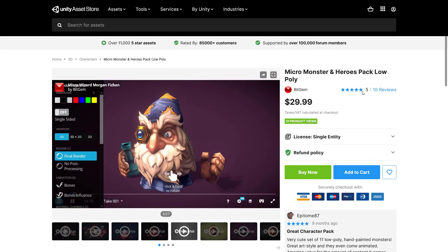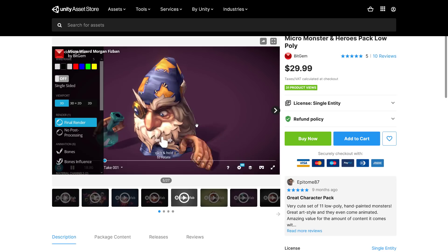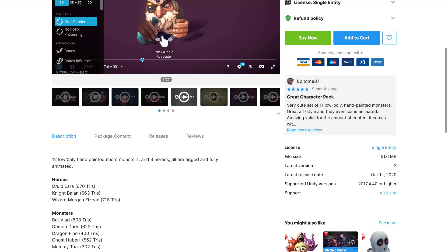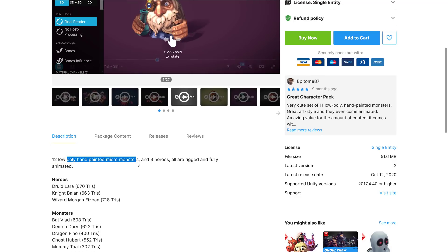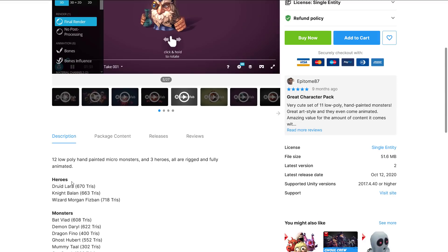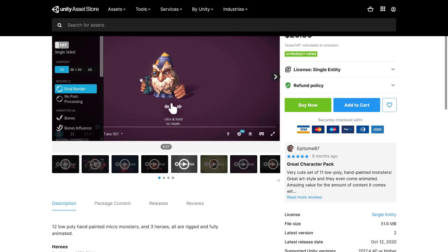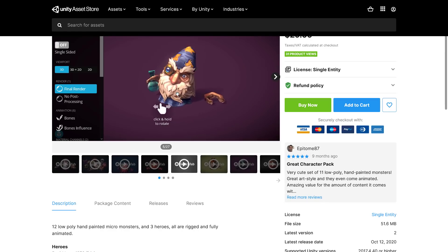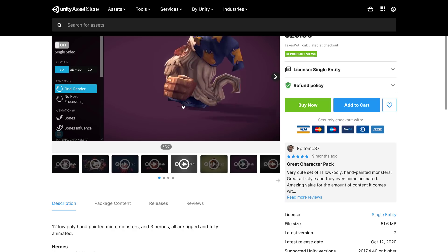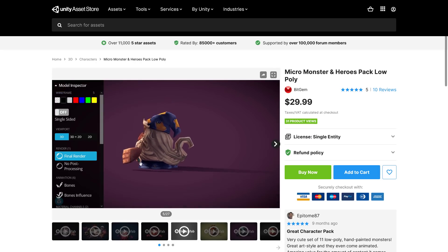Next up, we have the Micro Monster Hero Pack and Low Polygon Pack. It's a collection of low polygon hand-painted micro monsters and heroes, all rigged and animated. You've got three heroes — a druid, a knight, and a wizard — plus a bunch of different monsters in this style. Definitely a cool look, though it would be most useful if it matched your game's art style exactly.